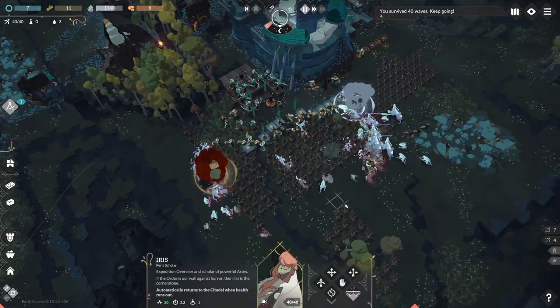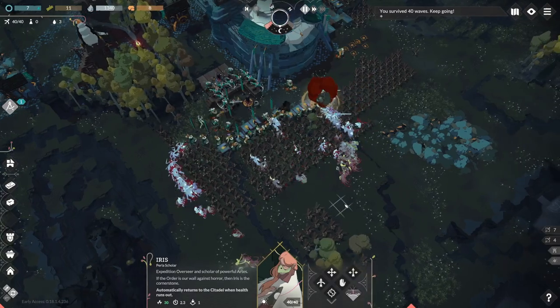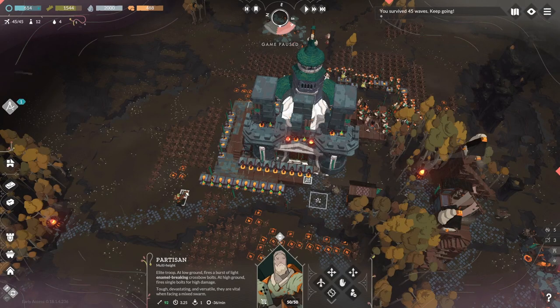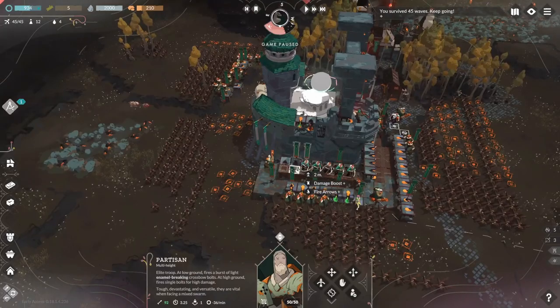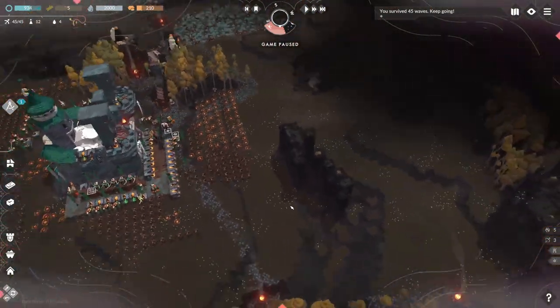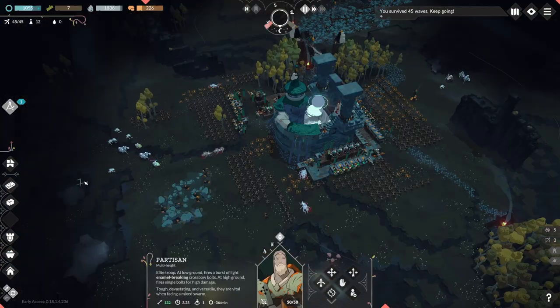I'm also now starting to see shielded horror units — basically units with two health bars who take reduced damage. I also snag the partisan unit, a tanker unit that fires a repeating crossbow. I find myself in the dusk of night 45, trying to rebuild after the previous night with the new units. They are coming from everywhere, and my units are spread thin.